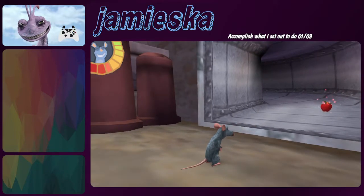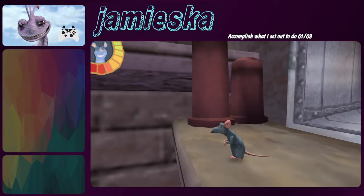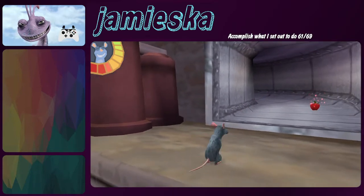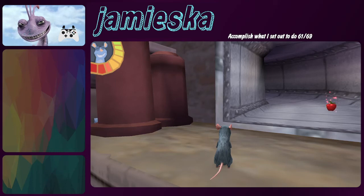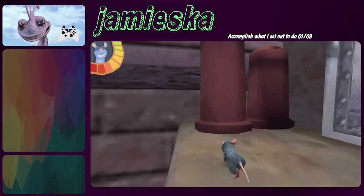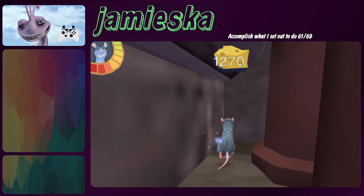Coming down the slide is normal. First things first, make sure you grab this checkpoint at the bottom of the slide. If you don't grab this checkpoint it's very easy to die during the out of bounds jump, and if you don't collect this checkpoint when that happens you'll respawn at the beginning of the level at the top of the slide and have to come back down the slide again. So just make sure you grab this checkpoint.